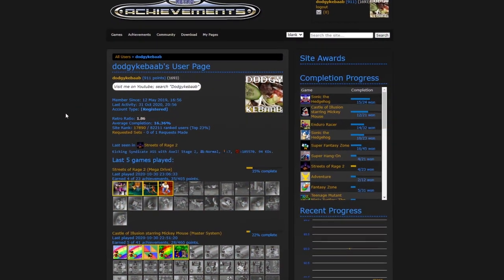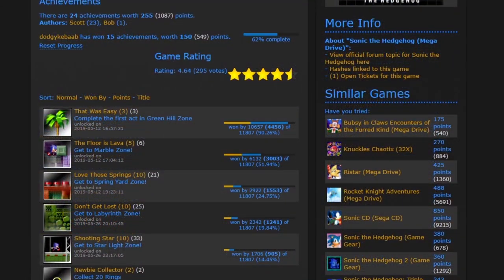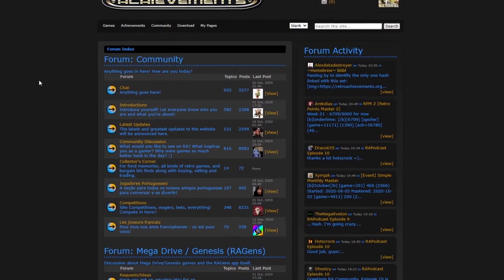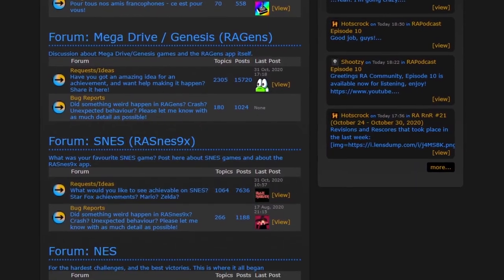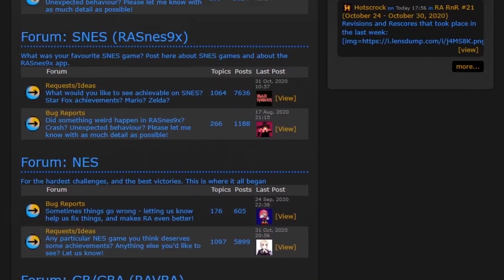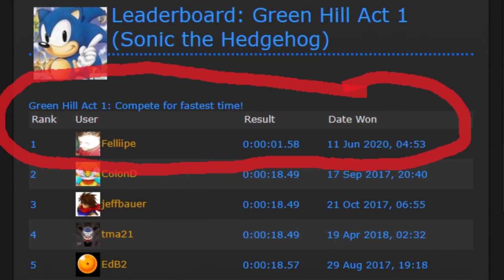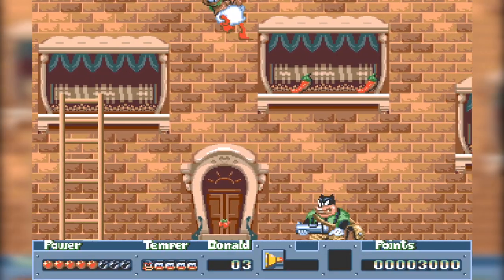Outside of the games, you can view your Retro Achievements profile on their website. Here you can see the achievements you've earned, view the leaderboards that accompany each game, and even chat to like-minded folks on the website forum. The mods here are actually useful — they keep an eye out to make sure no one is cheating the system or using exploits to post impossible scores. If someone does try to cheat, you can report them so it can be dealt with quickly.